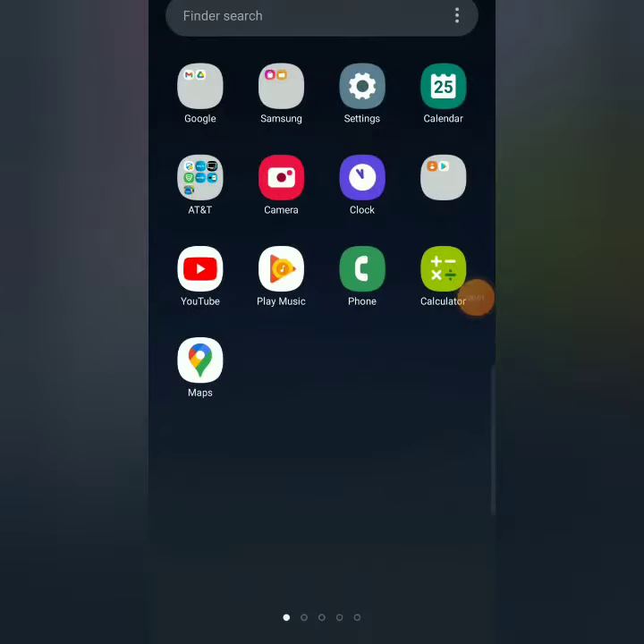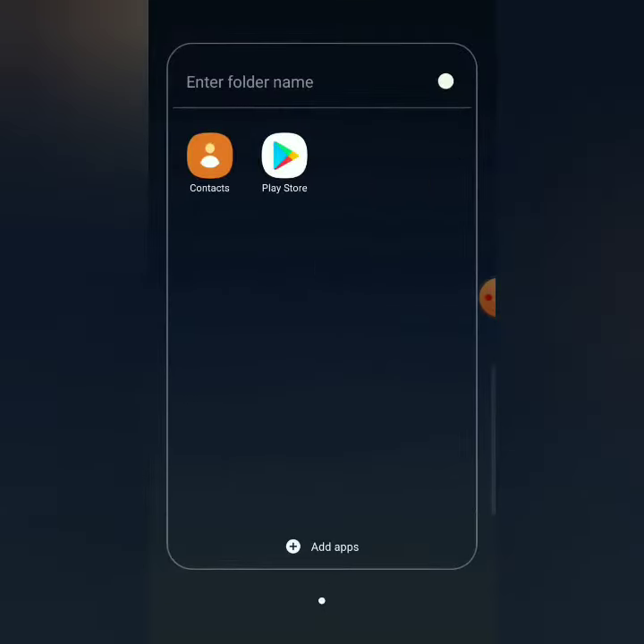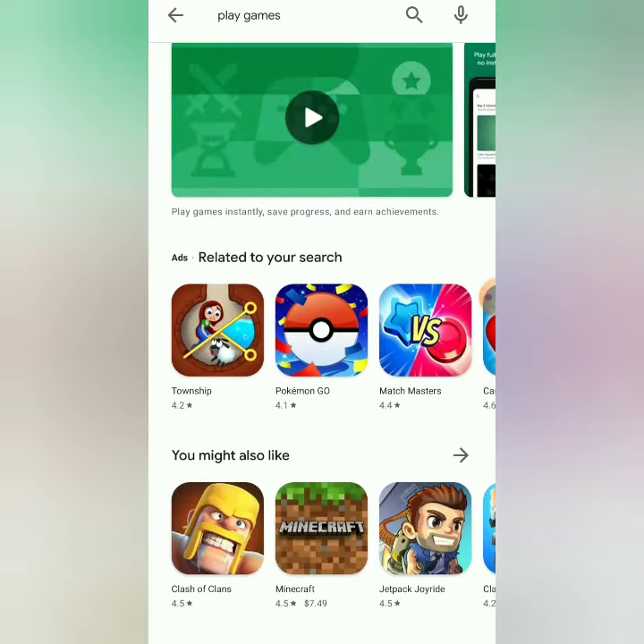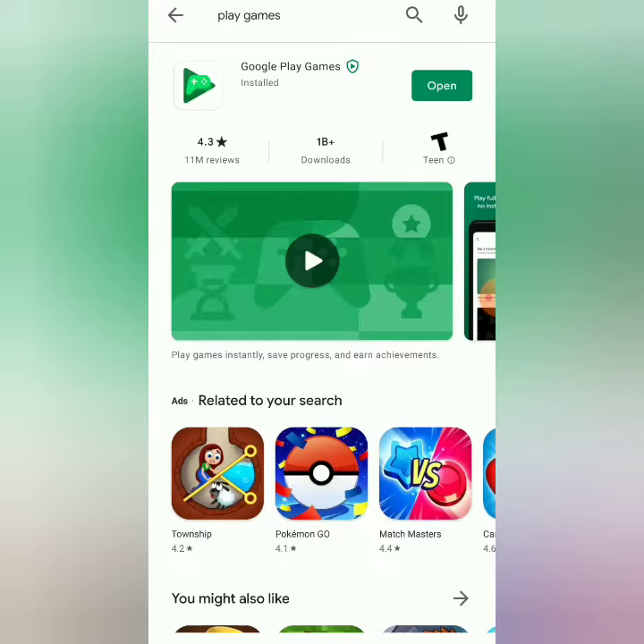You got a brand new phone and now you went to go play your game and you lost all your achievements, you lost all your levels, and you want to get them back. So this is what you do — first you got to go to the Play Store.